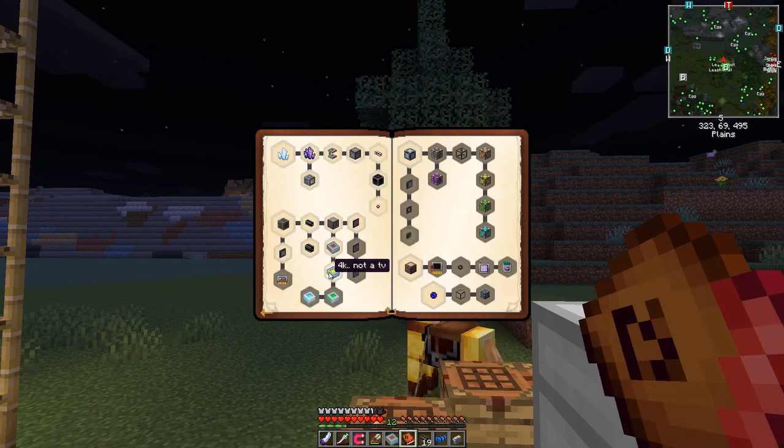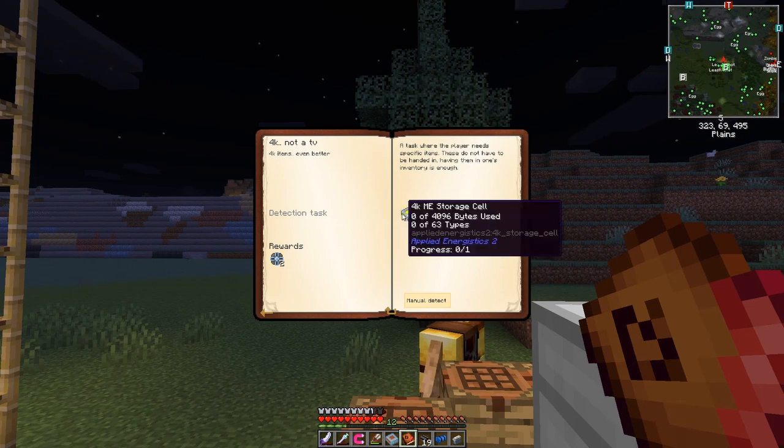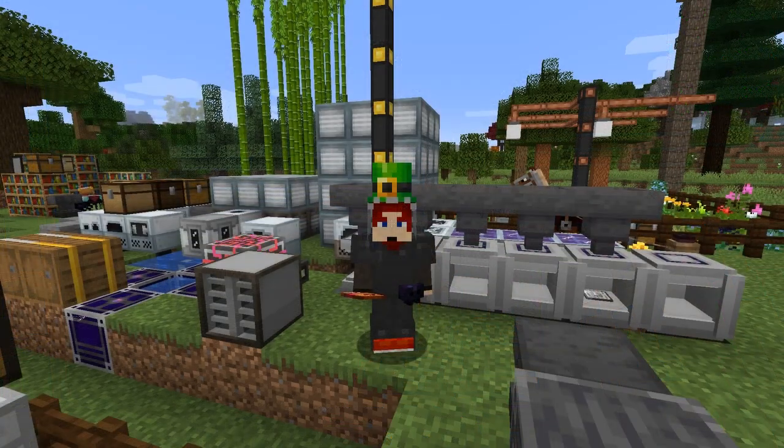Looking back at the quests to see what's next - the next one is a 4k ME storage cell, so I'm going to prepare that for next time. That's it for this episode. I hope you've enjoyed it and it's not too long. Next time we'll carry on with more Applied Energistics. What we've produced isn't that useful yet - we need a terminal and more storage in the drive. Until then, all the best, bye for now.